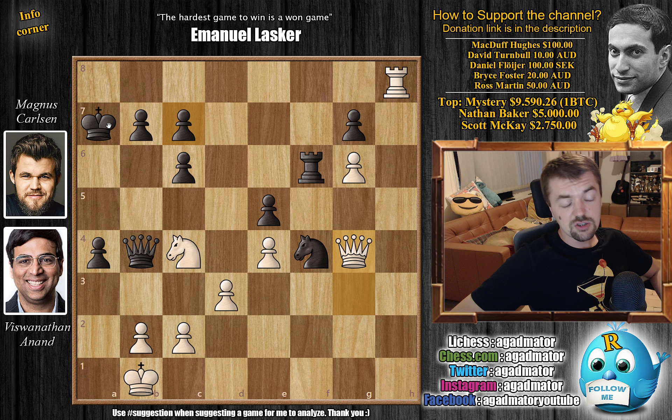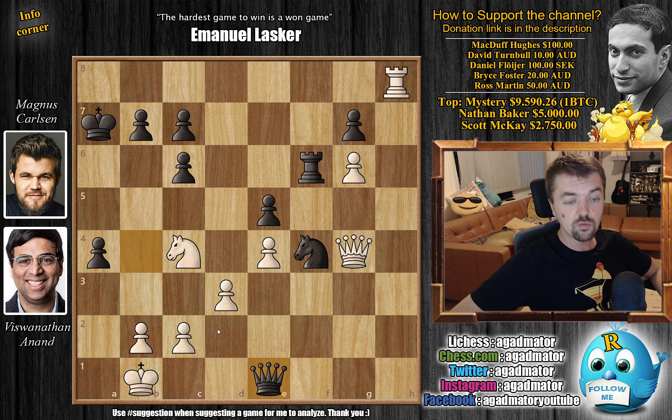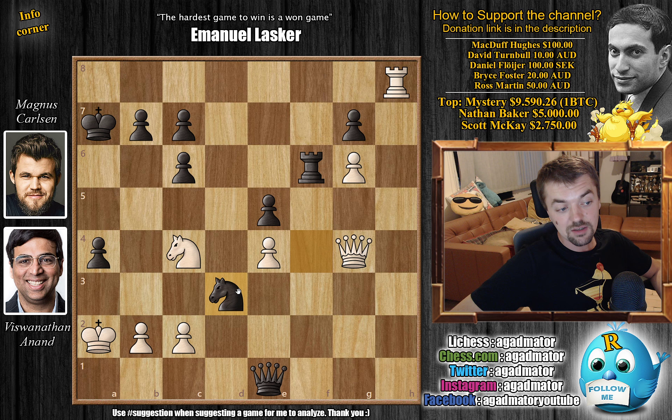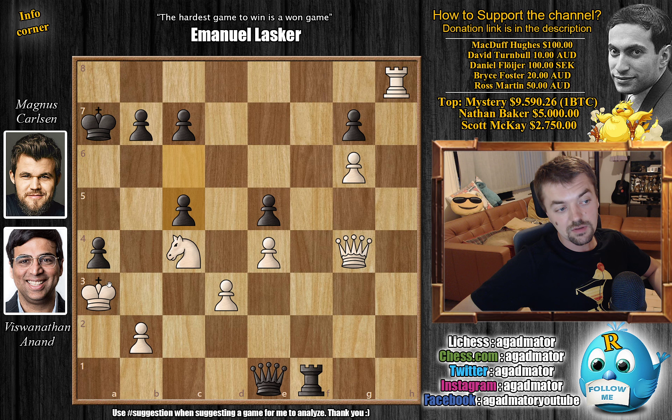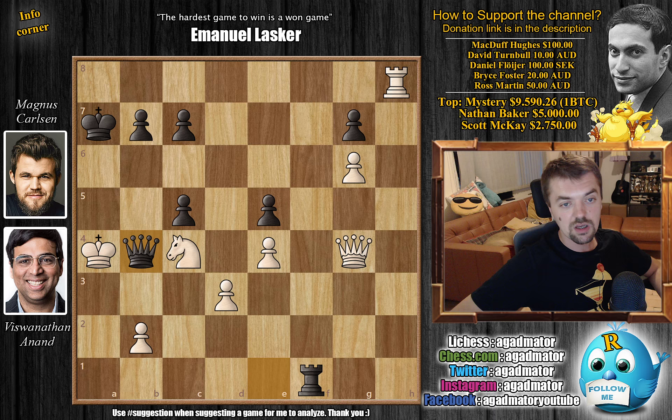For those who were able to do it, congratulations on spotting this beautiful mating sequence — although it's extremely difficult to find. It's Queen e1 check. Of course everyone thought of that move; what follows is the beauty of the idea. King a2, and now Knight captures on d3. You don't really have any options: if you don't capture the knight, Nc1 check is coming, the knight on c4 is coming, b5 is coming. You just don't have the option of declining this knight. So c captures on d3, now rook f1 threatening Queen a1 checkmate as the pawn covers b3. After King a3, just c5 taking away the b4 square from the king — this will be checkmate, and there is no avoiding it. If you capture here, Queen b4 is checkmate. You lose however you put it.